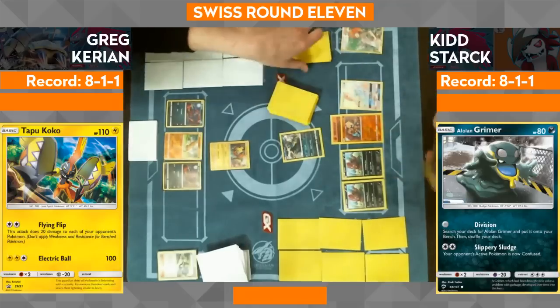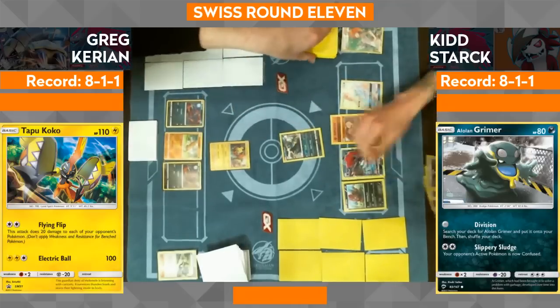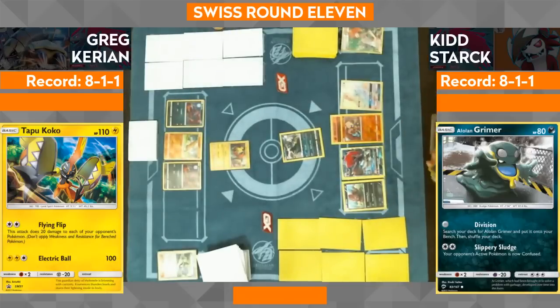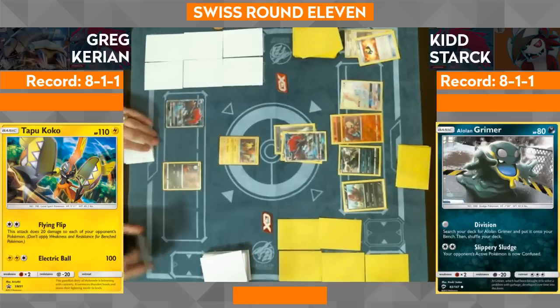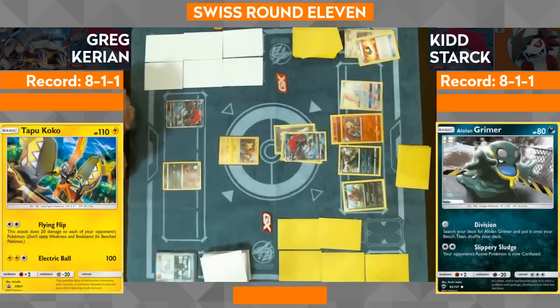He plays the Tapu Lele and uses it to grab himself a Guzma. He's got that Alolan Grimer — Alolan Muk isn't coming out yet, but he wanted to get the Zoroark into the active. He had a choice between taking a prize or getting the Alolan Muk that turn. He went for taking a prize — I can't disagree with that.